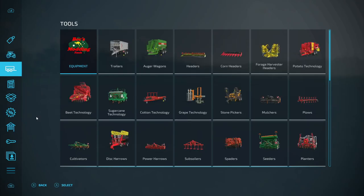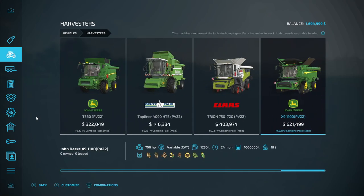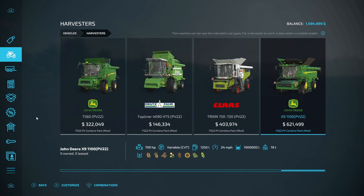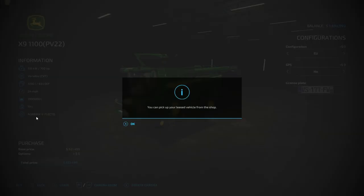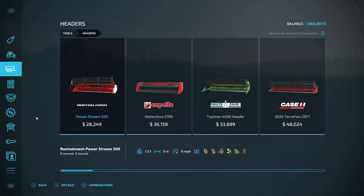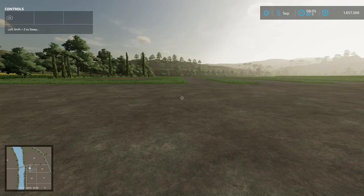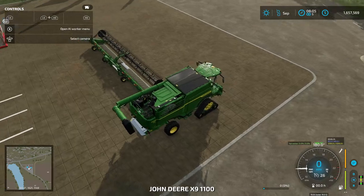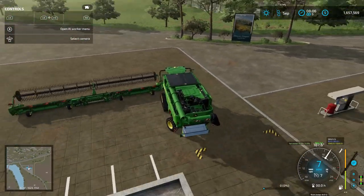First things first, we go and we harvest the sorghum. I'm going to do a little faster harvest — just one times nine speed just to get this done faster. I'm going to lease the harvester and also lease the header. Lease this — boom boom. All right, so I'm gonna go harvest these fields and we'll be right back.